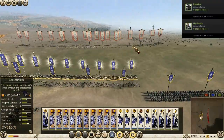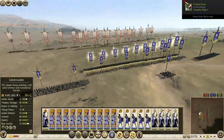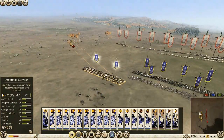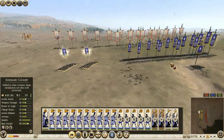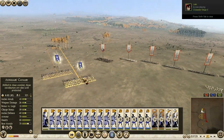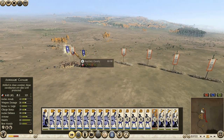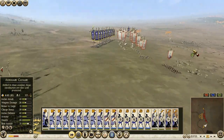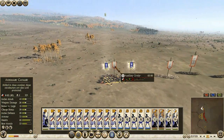It looks like they are going to try to surround me, so that is not really what I want. Let's send out my cavalry to the flanks to see if I can lure away at least the enemy cavalry, and perhaps even some infantry units. It looks like I'm succeeding on this side, and it also looks like I am winning the skirmishing fight.